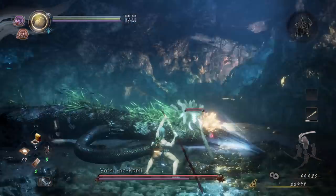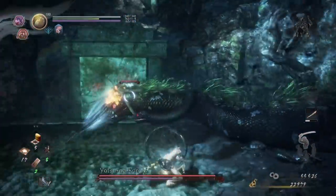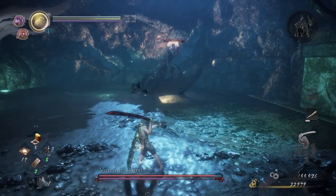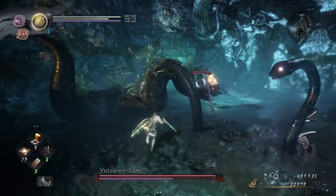You'll want to wait for the move where the main snake buries the other two in the ground. When this happens, run to the side of one of the smaller snakes and use a high-stance heavy attack to damage it as much as you can. I'm using an Odachi.